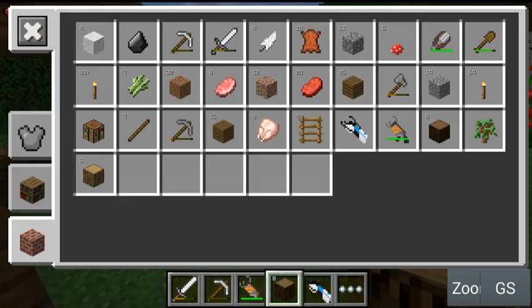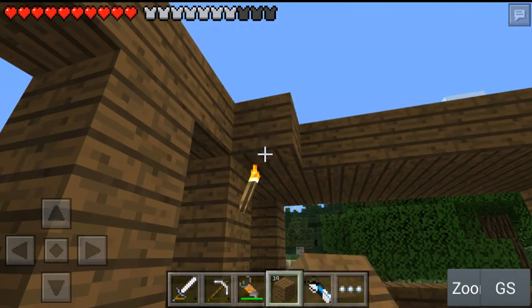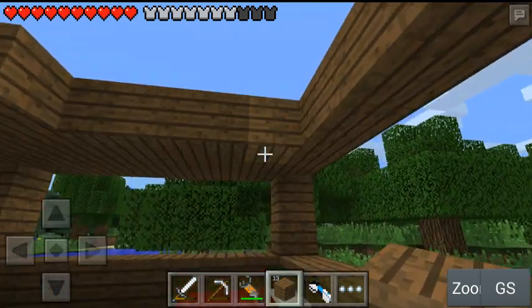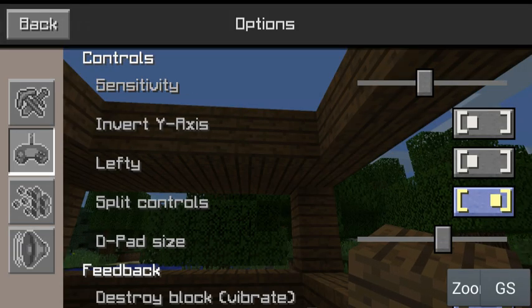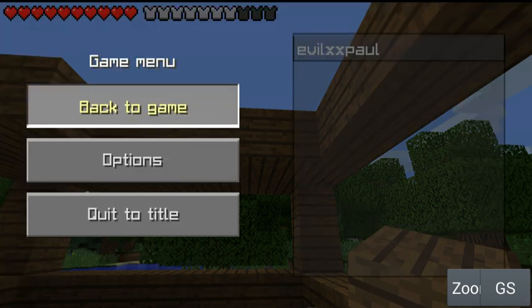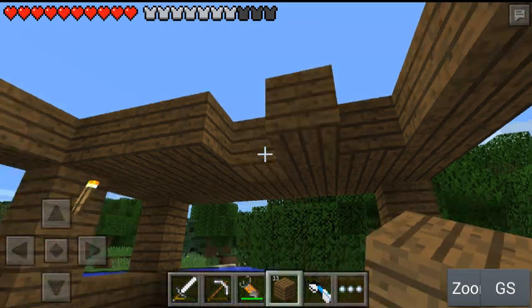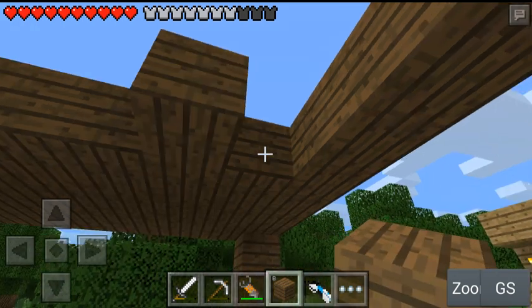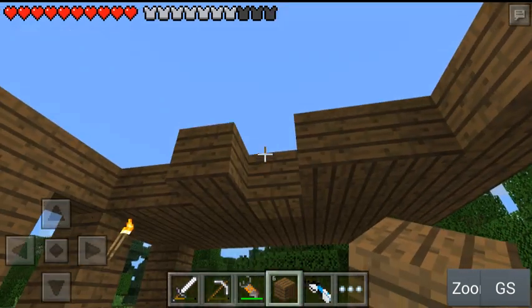I did have this mic before, but I didn't think about trying to connect it to my phone. But as you can see, it worked. I've also got split controls on because I like the crosshair in the middle - it makes it more PC-ified, and I do love a bit of Minecraft PC. It's a lot better, but then you build slower - that's the only problem.